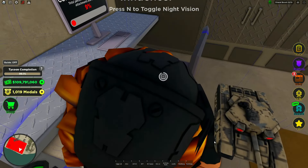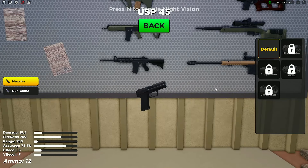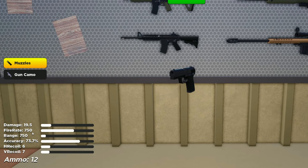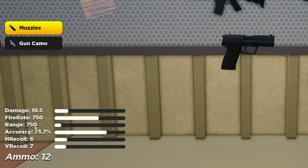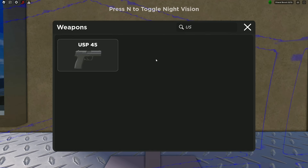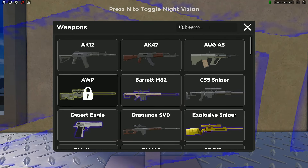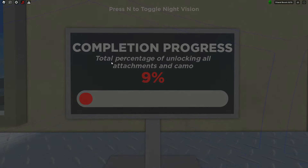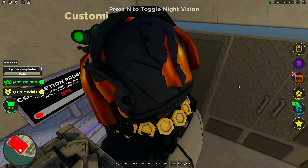Now analyzing the USP: it's supposed to be a typical Glock-style pistol, and I believe it's a little stronger than the Glock. Stats: 19.5 damage, fire rate 750, range 750 which isn't great, accuracy 73.7% — pistols aren't very accurate — but the recoil is very low at 6 and 7, which is really good. Comparing it to the Glock, it's slightly more powerful with almost the same design.